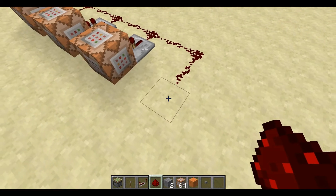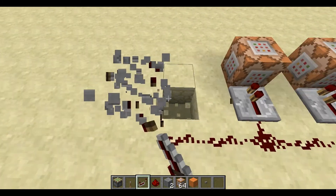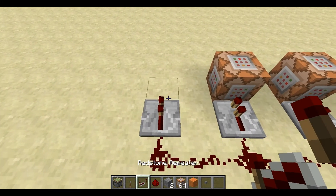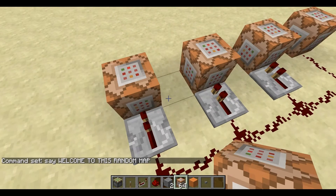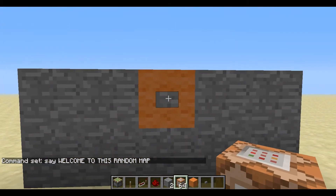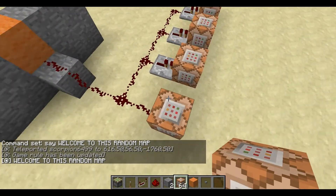After that, you could also use the 'say' command — useful if it's a server. So type 'say Welcome to this random map.' And when you press the button it broadcasts 'Welcome to this random map' — that's pretty cool.